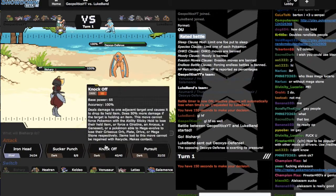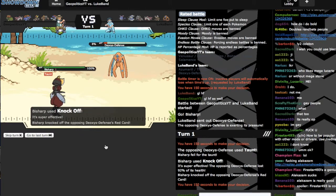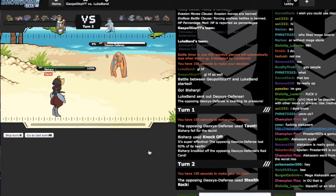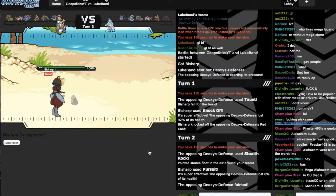Knock Off. He's gonna Taunt — I have no problem with that, because I'm gonna bring him down to the point where I can remove his Red Card and go for Pursuit if he does want to switch. He's not going to do that. I take the early lead, taking out the suicide lead Deoxys. Sweet.